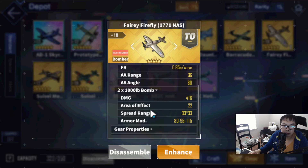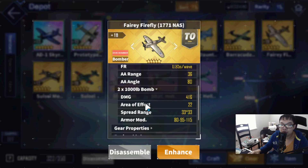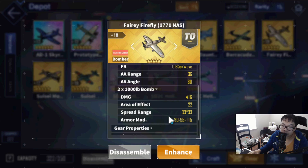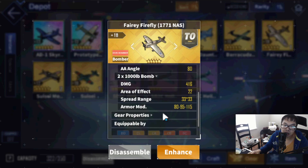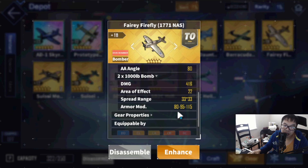The most important part is the bombs. Two 1,000-pound bombs with 416 damage, 22 area of effect — pretty small — and a spread range of 33 by 33, which is actually really tight, making it more accurate. Armor mod is 80 on light, 95 on medium, and 155 on heavy.